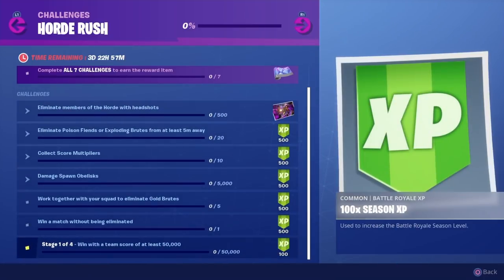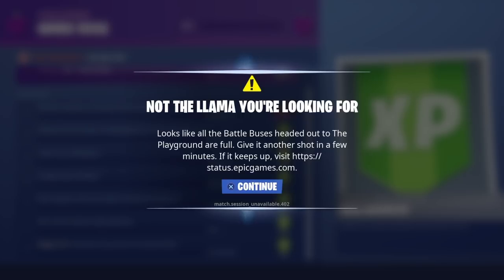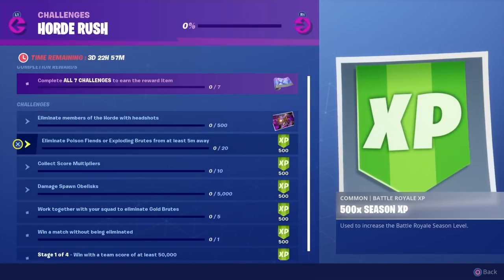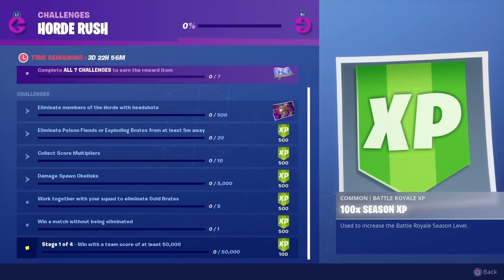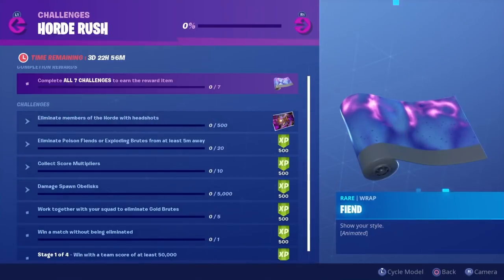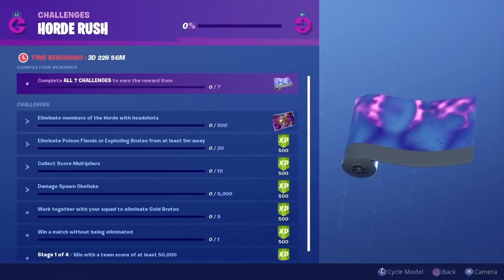At the end of the day we are getting a weapon wrap, a loading screen, and a bunch of XP. It seems like we can't get into a game, so let's quickly go through all of the challenges. We have to eliminate members of the horde with headshots to unlock the loading screen. Eliminate poison fiends or exploding brutes from at least five meters away for 500 XP. Collect score multipliers, damage spawn obliques, work together with your squad to eliminate gold brutes, win a match without being eliminated. Then there are stages: stage one is win with a team score of at least 50,000; stage two is around 100,000; stage three 150,000; stage four 200,000. Pretty easy challenges — the main reward is the Fiend animated wrap, which I do really like.